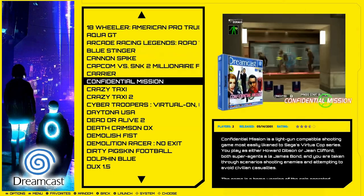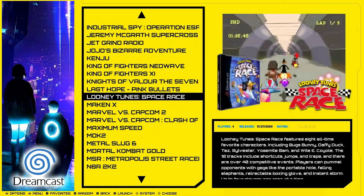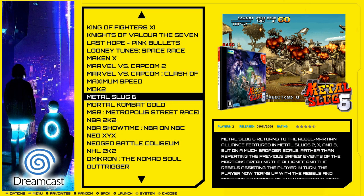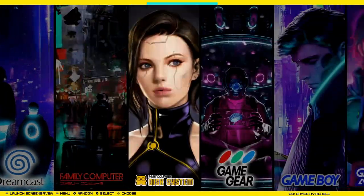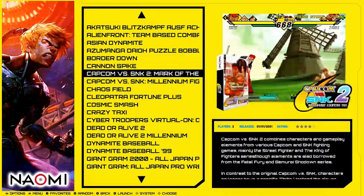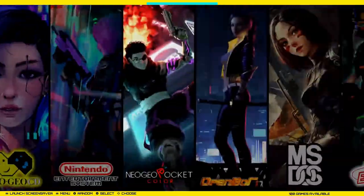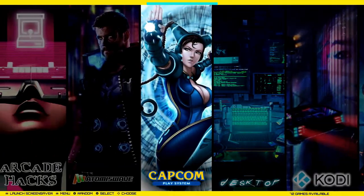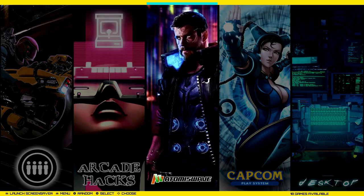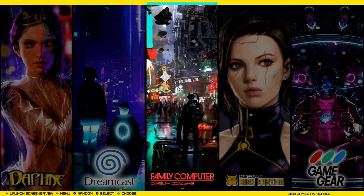Dreamcast at 127. I noticed that Dreamcast, Atomus Wave, and Naomi - you're going to find some duplicates in there. I haven't played with them too much, but something like Metal Slug 6 is an Atomus Wave game, so there's some crossover. You can usually tell by the CD case whether it's in Japanese or English writing. Atomus Wave is over here at 18 games. Naomi - you're going to see a lot of the same games. But Crazy Taxi, for instance, might actually be a different version. Those are similar systems, so it makes sense alphabetically they're near each other.